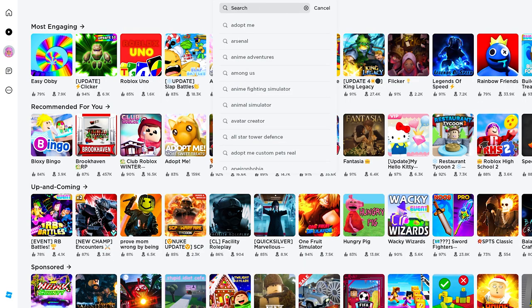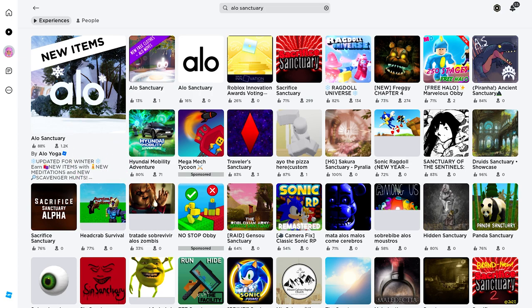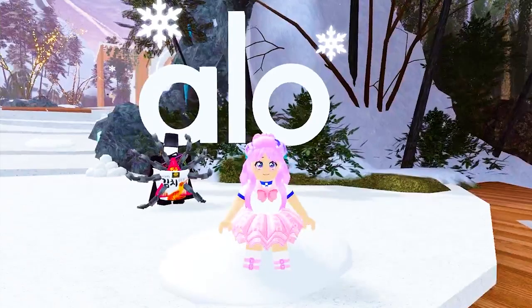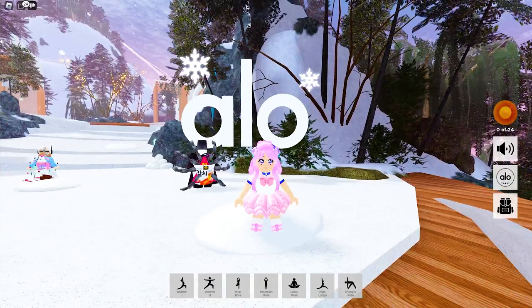Join this game called Aloe Sanctuary. This first icon — the game is developed by Aloe Yoga. If it's your first time, you will need to have your Aloe Yoga mat. Follow me to get one.